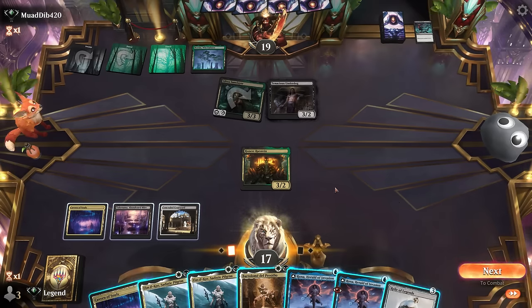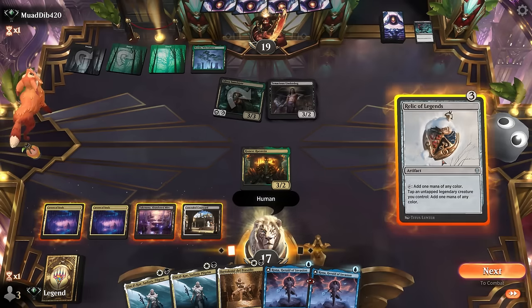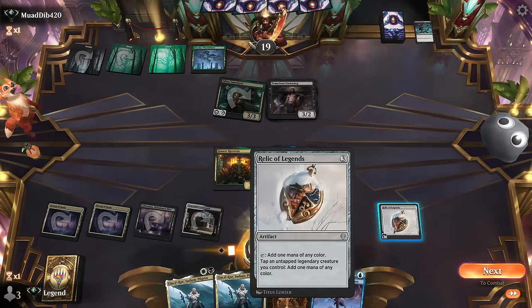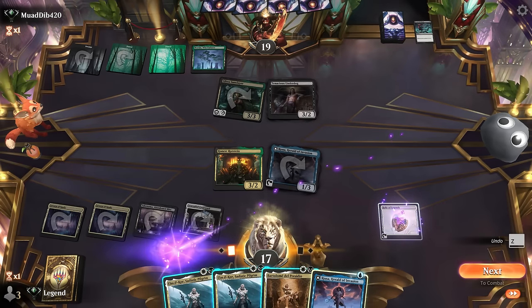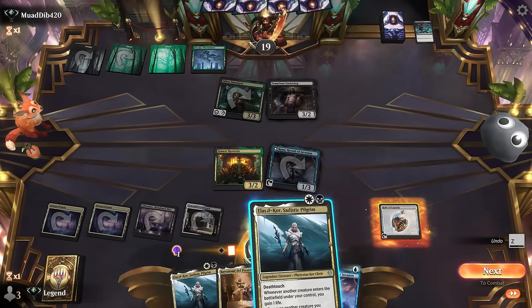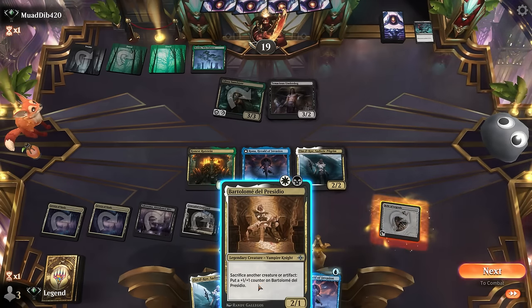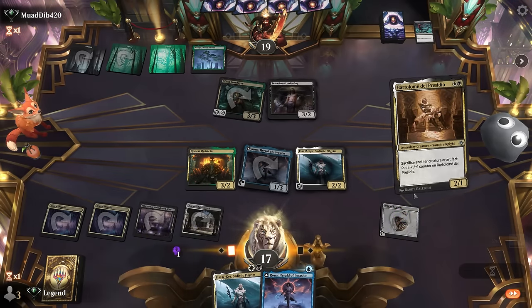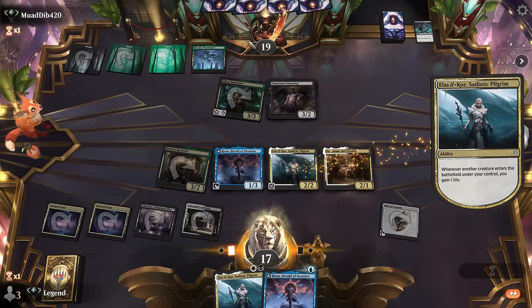Relic is a decent draw. Probably still fine to name human now that we found white mana. Play Relic, play Rona — we're just another Rutstein away from potentially comboing off. We can make some black mana. Play Pilgrim. Rona cannot loot but can still make mana, so use Rona. Play Bartholome. That's going to be it for now — not a bad turn.